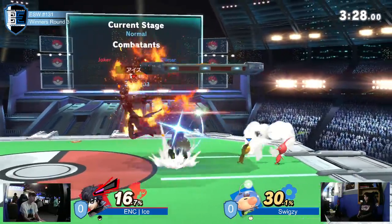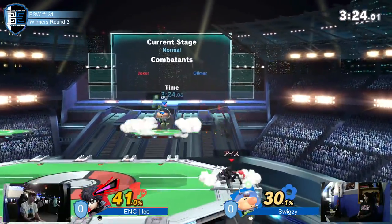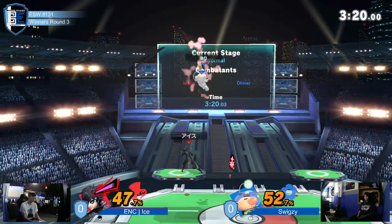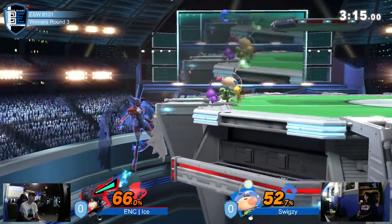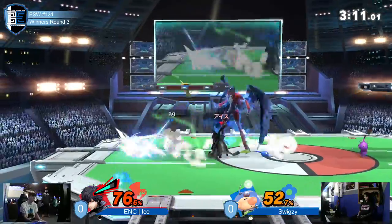It's going to rack up a decent amount of percent because he used side B with Arsene — 30% just for hitting him. Olimar combo not getting through. Joker managed to escape by the grid of his teeth. Olimar doesn't always need that combo though — he landed the red Pikmin on him and got a good chunk of change off that. He's just waiting to go for the two-frame. He charged with the purple Pikmin — interesting choice.